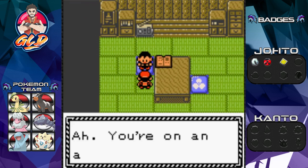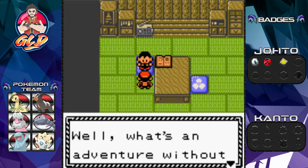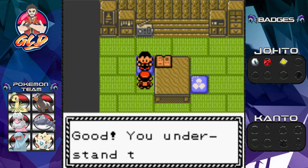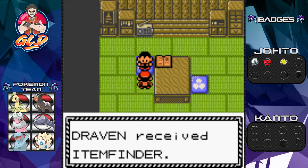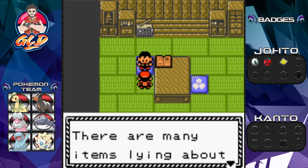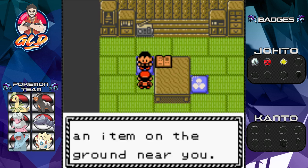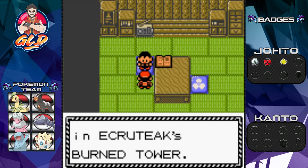Here in Ecruteak City, we're going to talk to this individual. He says, 'What's an adventure without treasure hunting?' and gives us an Item Finder - which is great, because there are so many things lying on the ground that we can't see. The Item Finder shows you the spot, but not the exact location.